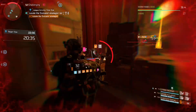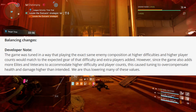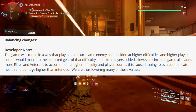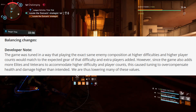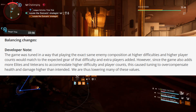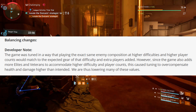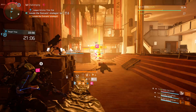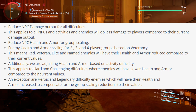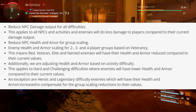Let me know what you think in the comment section. The game was tuned so that playing the exact same enemy composition at higher difficulties and higher player counts would match the expected gear of that difficulty. However, since the game also adds more elites and veterans to accommodate higher difficulty and player counts, this caused tuning to overcompensate — health and damage higher than intended. They are thus lowering many of these values. The changes include reduced NPC damage output for all difficulties, applying to all NPCs and activities, so enemies will do less damage to players compared to their current output.